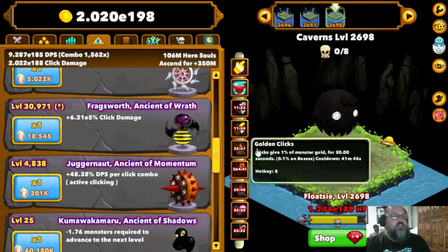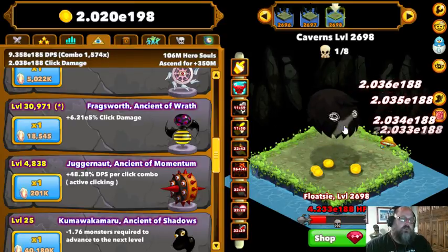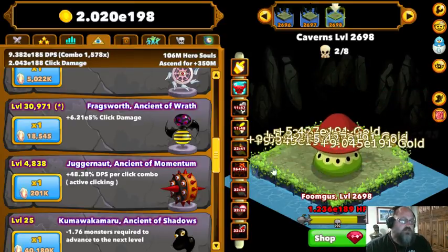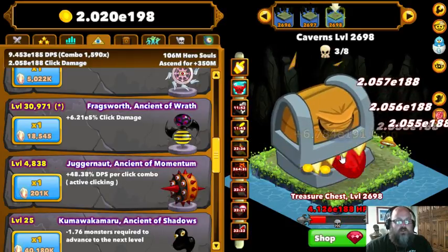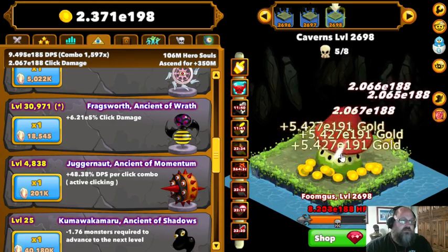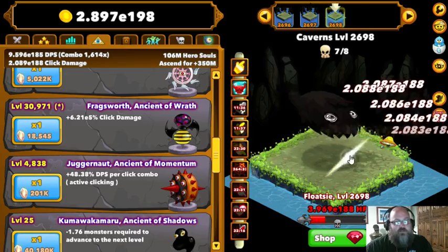The other one I got was Juggernaut, because that's the one that's really gonna give you the DPS-per-click combo you're looking for. That's gonna get you up there with high damage. The more you sit here and click, the more you're gonna build up that click combo, and it's gonna add up after a while.